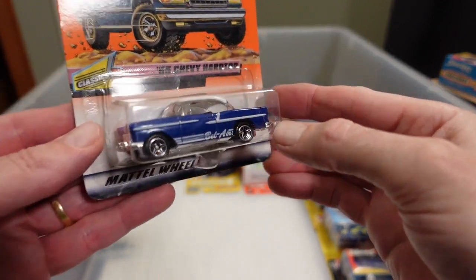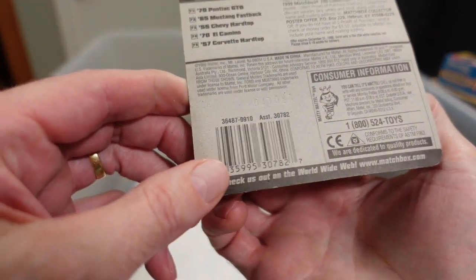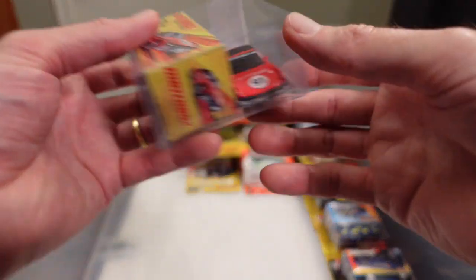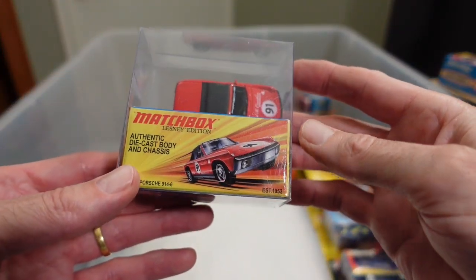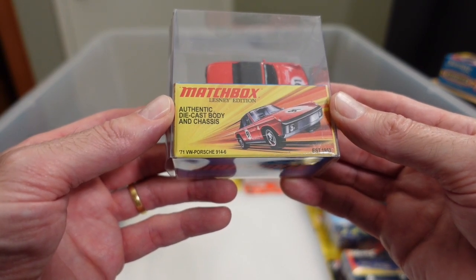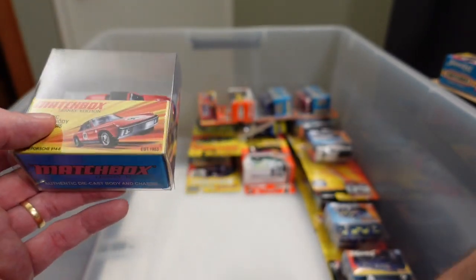Here's the Bel Air again from 1999 release. It's off the card but it still gets its box — a little Porsche. Hmm — '71 Porsche 914 and I think there's another one in there somewhere too.